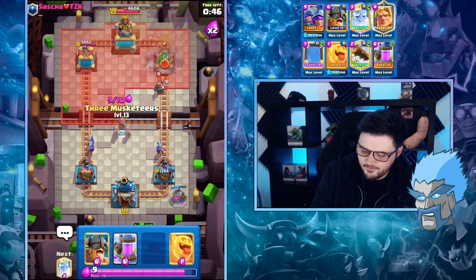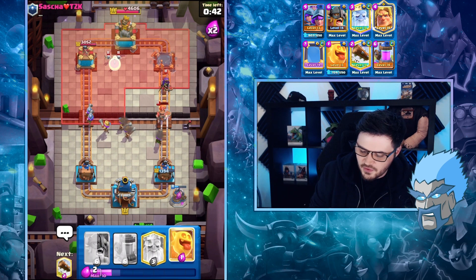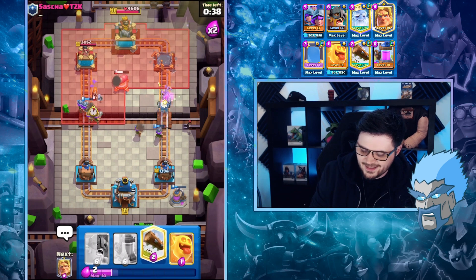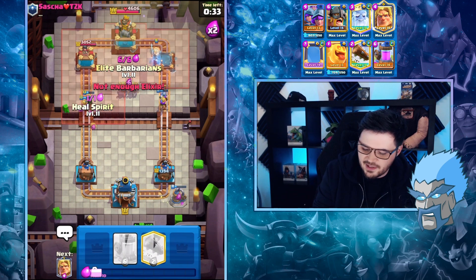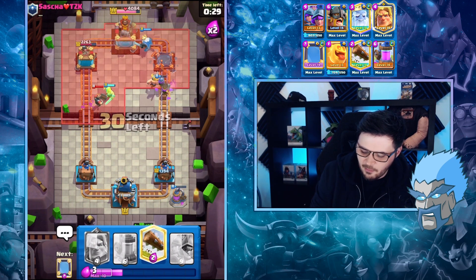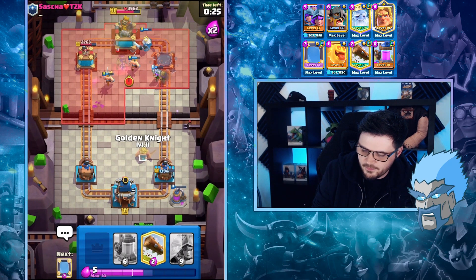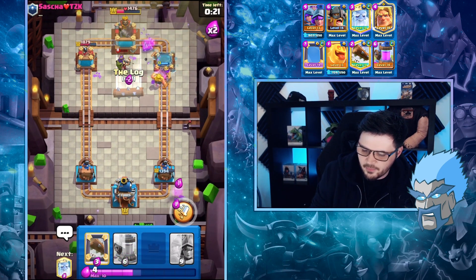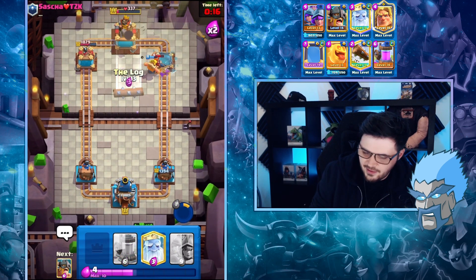I think I'm going to have an elixir advantage. Level 13 Musketeers going down. I'm going to have elixir for anything else though. That Valkyrie - two Musketeers still have a little bit of HP left. I'm going to go Barbarians in the middle. Barbarians was a good idea though. We should be okay actually - I've got two Musketeers in the main crown tower. What gets the ability off? Should be able to get a charge on here maybe.